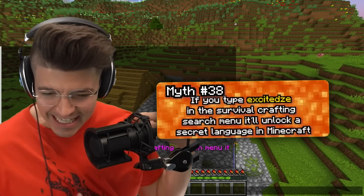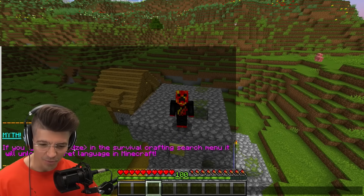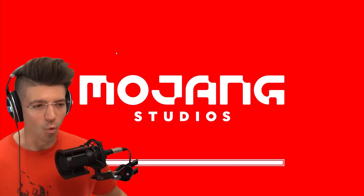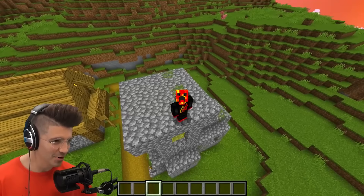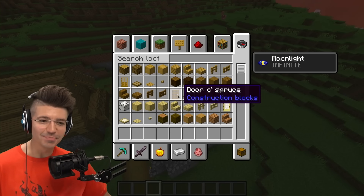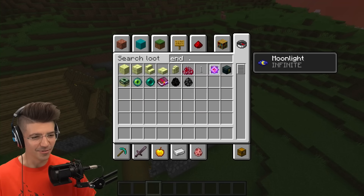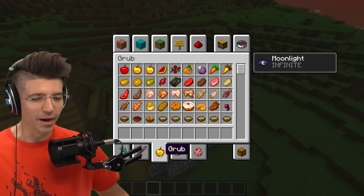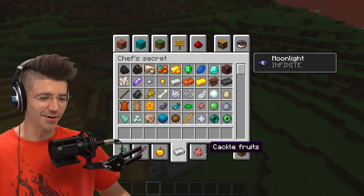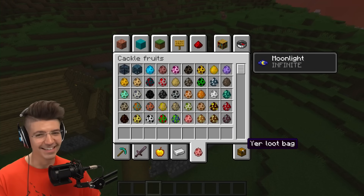If you type 'Excited Z' in the survival crafting search menu, it unlocks a secret language in Minecraft. Excited ZE — whoa. Everything looks normal at first, but: catch-o spruce, door-o spruce, lag-o — why is everything just 'lag-o spruce'? Pearl-o-enda, grub, weapons, nifty objects, chef secret, cackle fruits, and your loot bag. This is dumb but I love it.